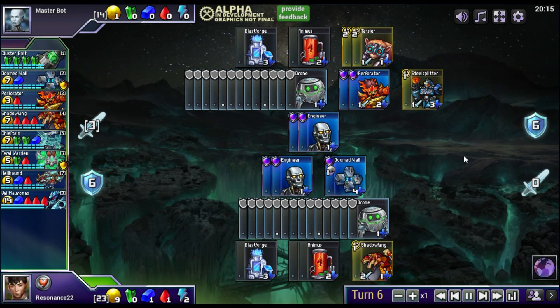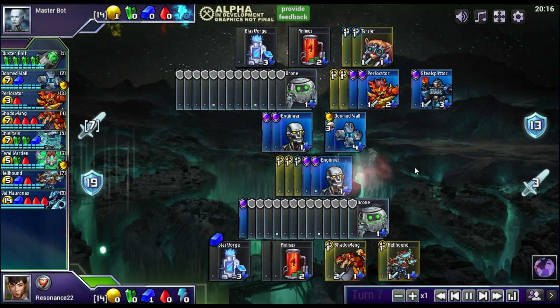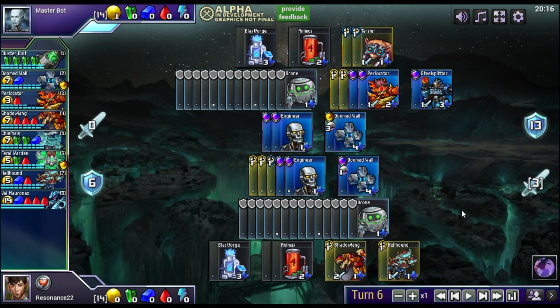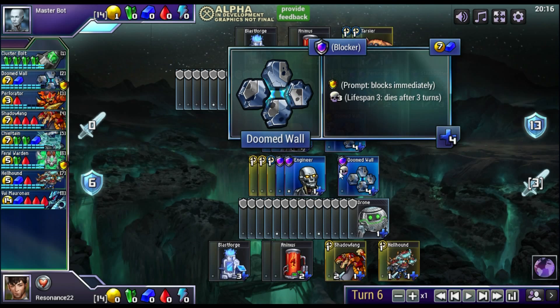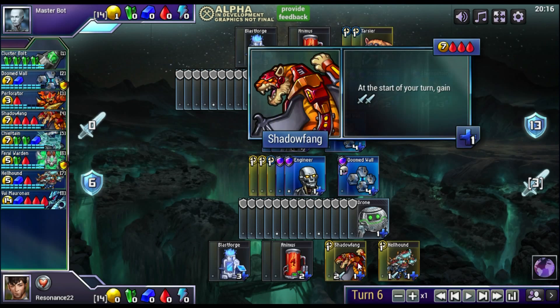This is where the game gets really, really tricky. Once those Tarsiers are done being built — Tarsiers take two turns to construct — I know that Masterbot will threaten a lot of damage and a single Doomed Wall will not be enough to defend. This is one of the trickiest turns in the game. I knew I wanted a Shadowfang this turn because I had to counterattack at some point — and this is another really important rule of Prismata: you have to counterattack at some point. You don't win unless you actually kill all of your opponent's units. Defense is really strong in the early game and can completely negate small attacks, but later on it becomes increasingly expensive to maintain. If you never attack back, you will eventually run out of walls and then you will lose.